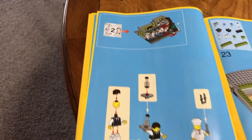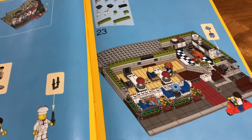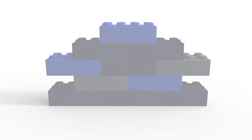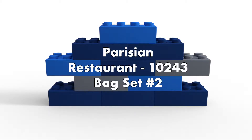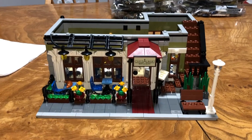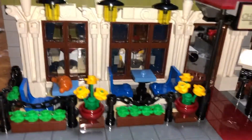Bag three starts. Looks like we get two more minifigures and we start on step 23. Very cool. Bag two grouping is done and we've got basically the whole first floor, plus a big door.